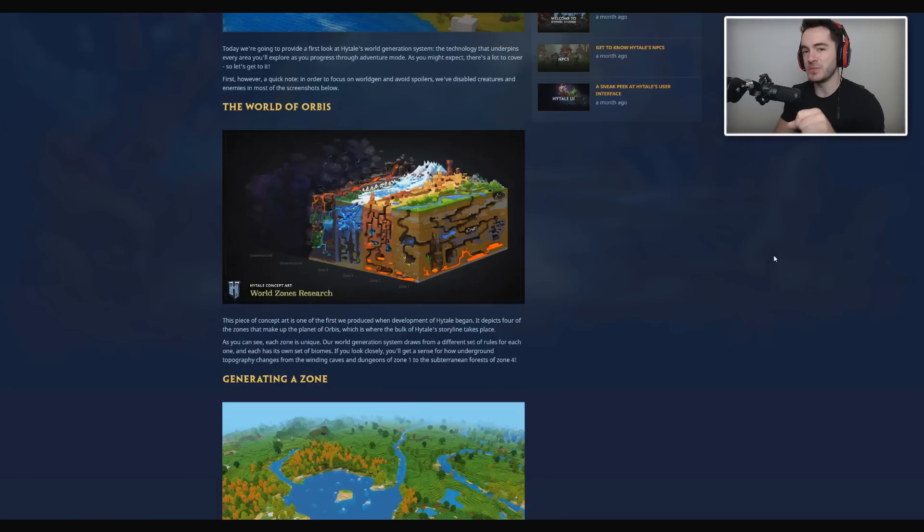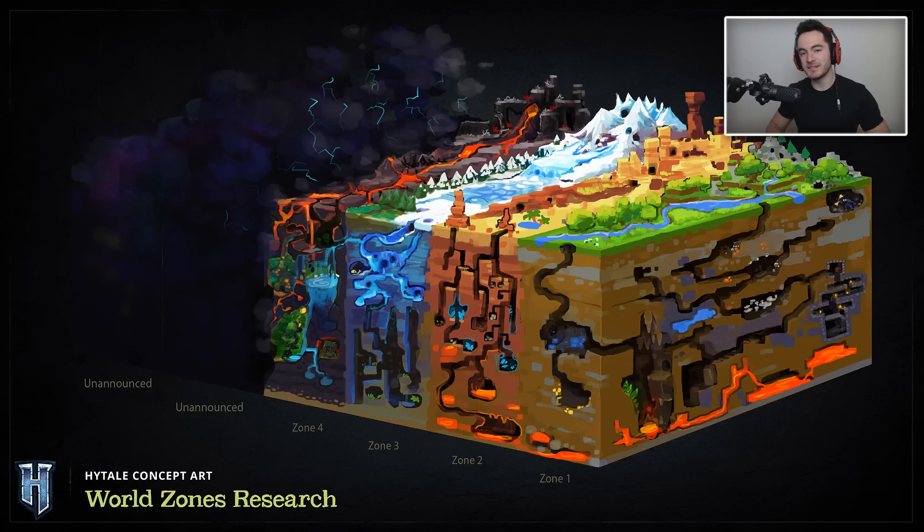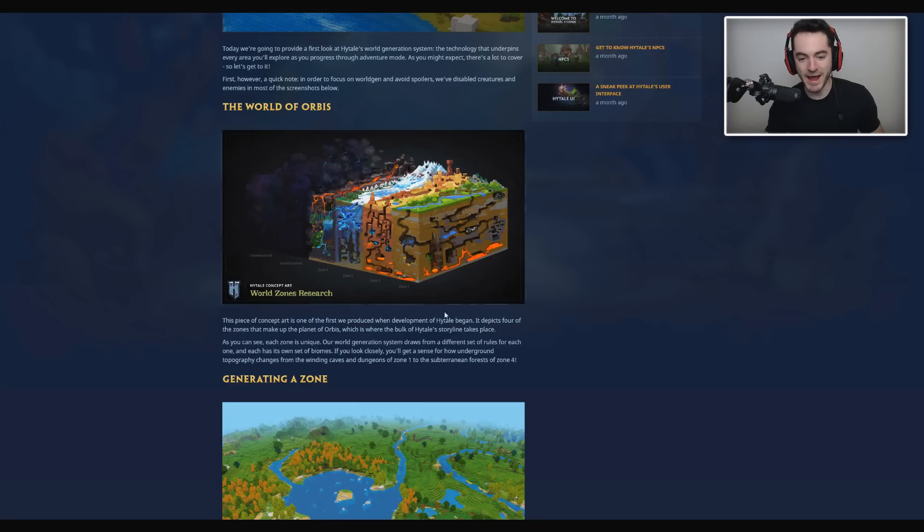The world is gonna be called Orbis, which is cool that it has a name. In Minecraft there's never been a name for where you are — there's the overworld obviously, names for the dimensions, but is it Minecraftia? That's a name I've heard thrown around before but there's never been an official name. Orbis sounds like Orbeez, like the things that people put in their bathtubs and make very colorful thumbnails for YouTube videos. So I could just title my Hytale videos 'Playing with Orbeez' and it'll be accurate, technically just spelled differently.